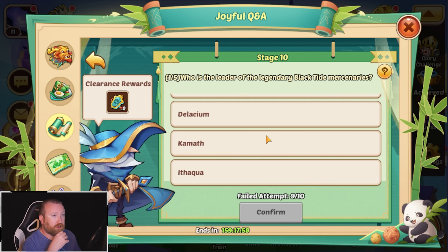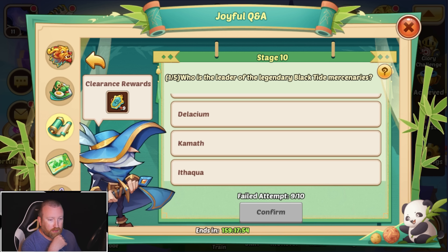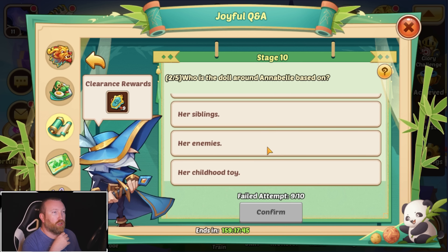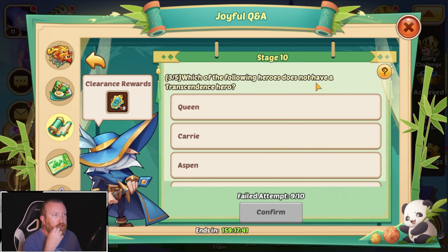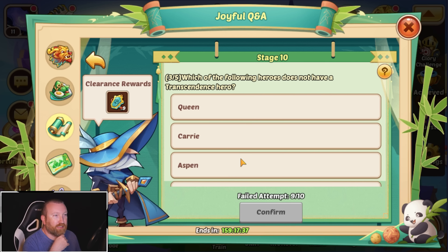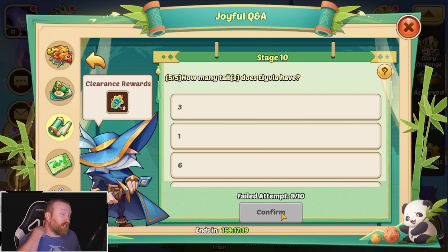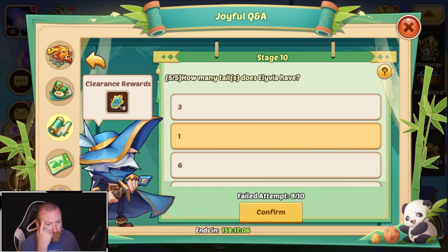Who is the leader of the legendary Black Tide mercenaries? I think it was the Club, but it might be Cameth — I think it's the quote... yes, it is. Who is the doll that Annabelle is based on? Her parents — yeah, a little morbid, very much Naruto-ish with Gaara. Which of the following heroes does not have a transcendence hero? Easy peasy — that is Carrie. What is the unlock condition for Gate of the Void? Just own an E5 hero — just need one E5 hero to open Gate of the Void; it's not talking about void campaign, it's talking about the entire Gate of the Void. How many tails does Olivia have? She actually only has one, I believe. It looks like she has more, but it's really just like the broom and stuff around her — it should just be one.